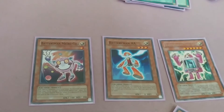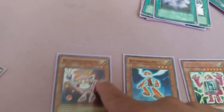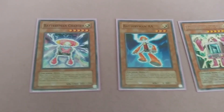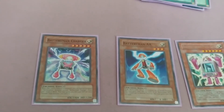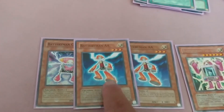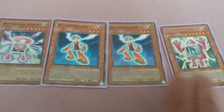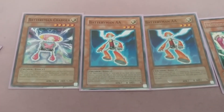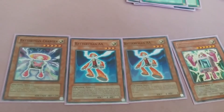Here's the key — you haven't even used your normal summon yet. If you have Charger in hand, normal summon Charger and use its effect to special summon one more Battery Man from hand or deck. Now you have three Battery Man Double A's at 2000 ATK each, plus Charger gaining 300 ATK for each Thunder-type monster you control — a solid setup right there.